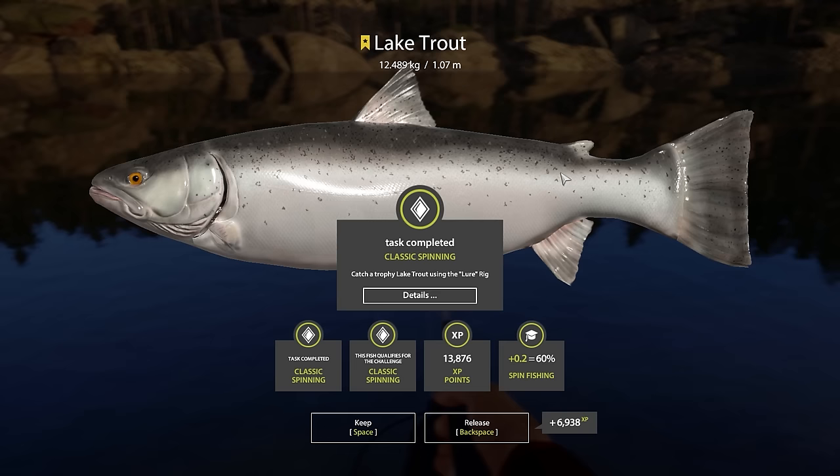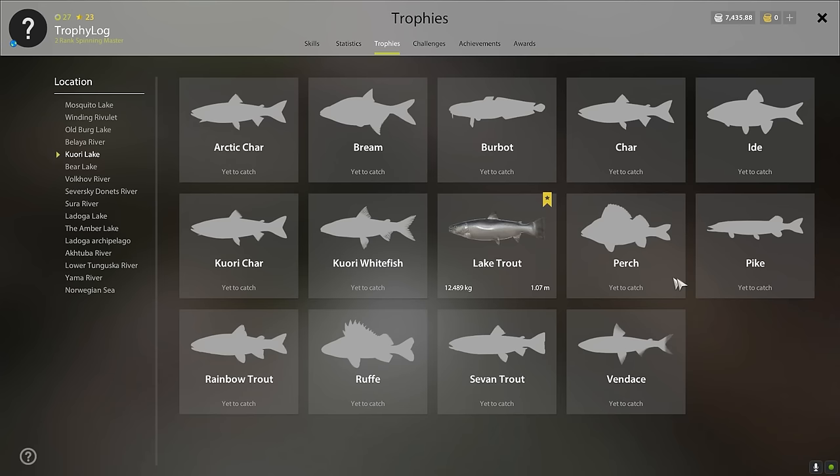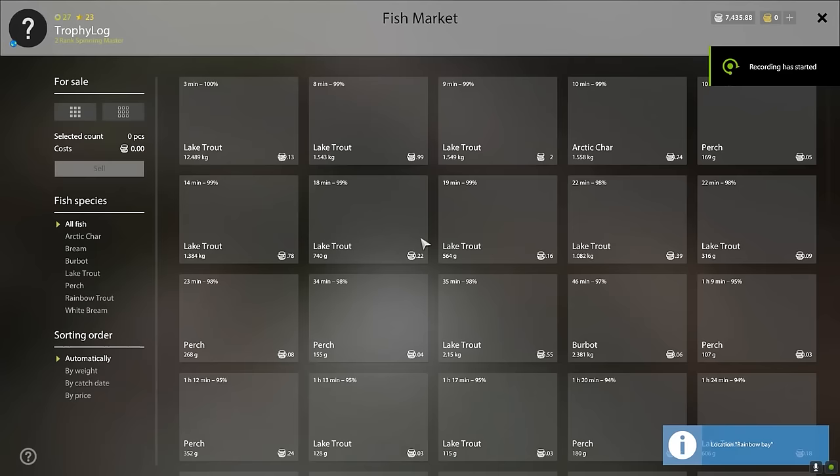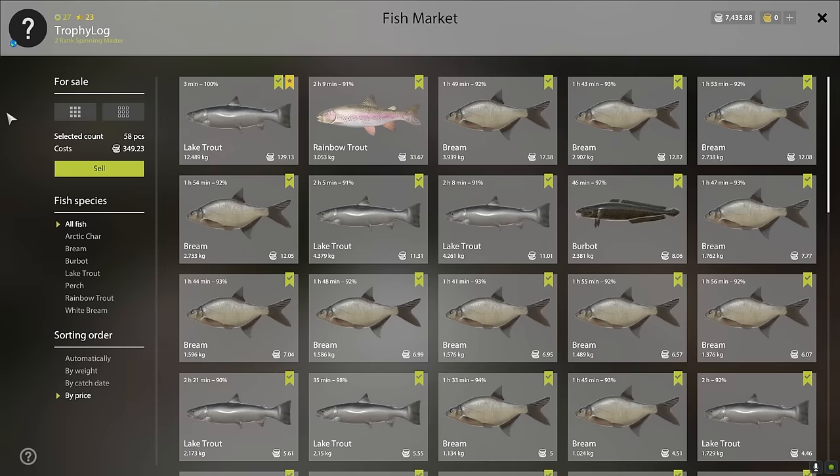I am so happy about this trophy — our first big, big spin fishing trophy. The previous spin fishing trophy was like four kilos, this is 12.4 kilos! And here we go — we have our first trophy in the quarry collection log! This is so nice to see. Time to sell all our fish one last time for 349 silver. Absolutely amazing — I'm stoked about this trophy. I hope you guys enjoyed this video — take care, bye bye!